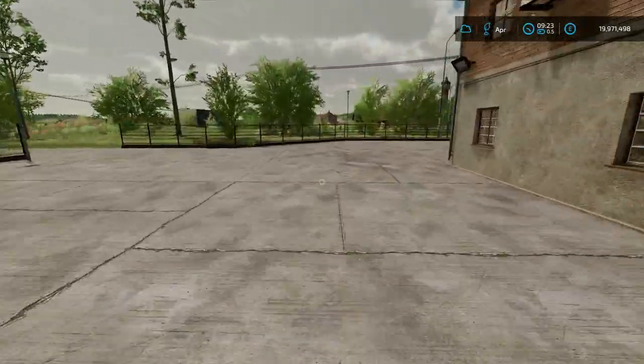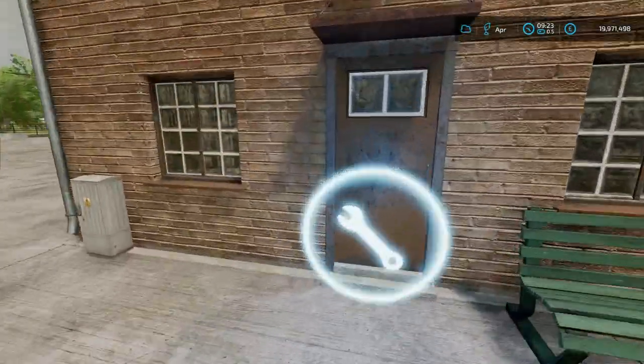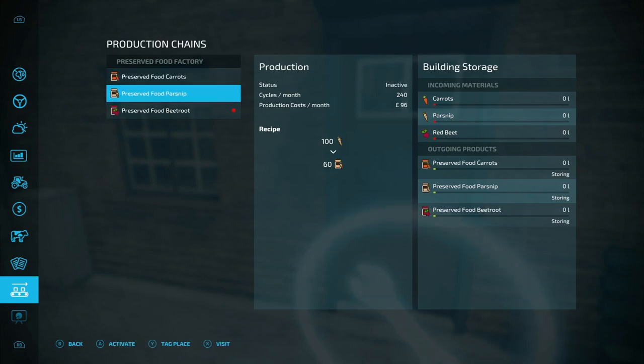First off we need to buy this facility, so we'll come around here and go to the spanner just there. Click on that — this is going to cost you 110 grand. So we'll buy that. We've got carrots, parsnips, and beetroot.